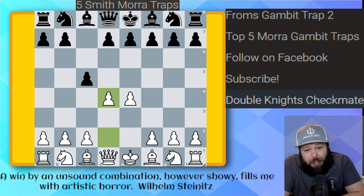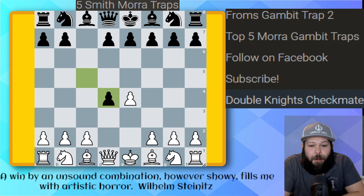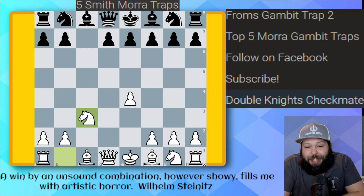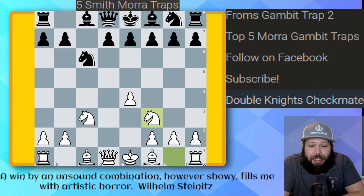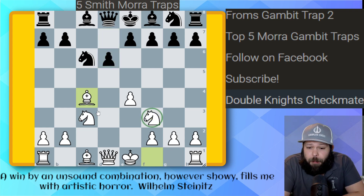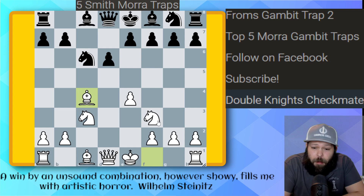E4, C5, D4 — Smith-Morra Gambit, here we come. C takes pawn, C3 — now we've got the Smith-Morra Gambit accepted. Some people, believe it or not, do not like free pawns. Knight takes on C3, Knight C6, Knight F3, pawn to D6, Bishop C4 — the typical setup here for the Smith-Morra minor pieces.